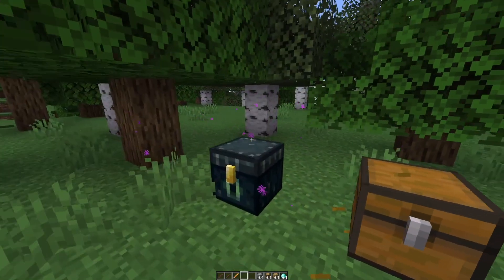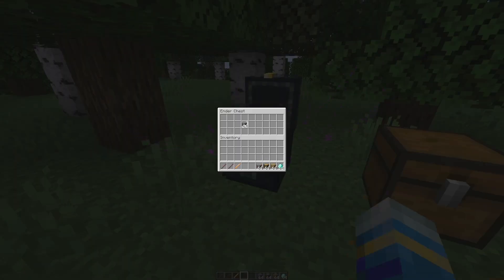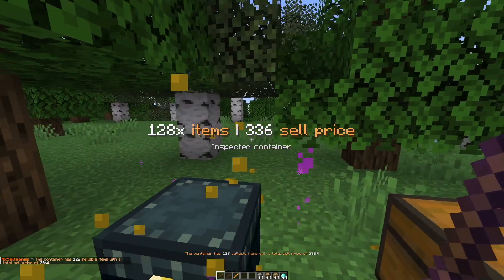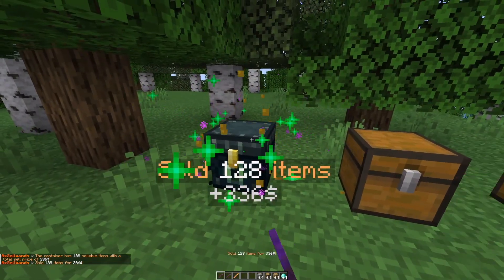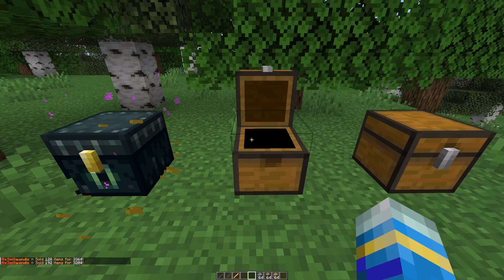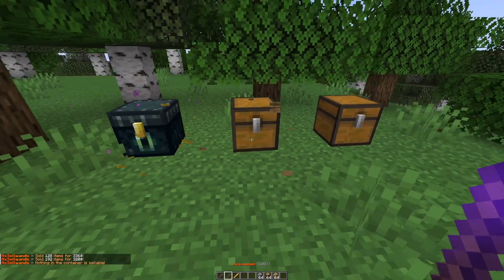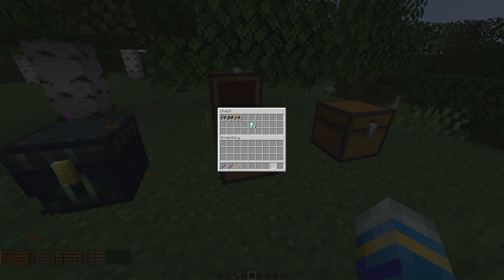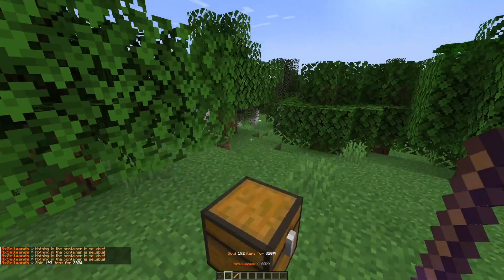Using the ender chest wand, go ahead and pop some items in there — left clicking shows 336 dollars for 128 items, then right click to sell. Now if I pop some diamonds in and left click, you can see it says nothing is sellable, because I have not configured how much a diamond is worth.